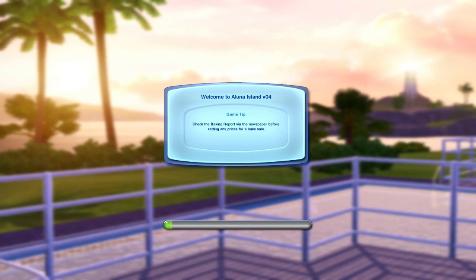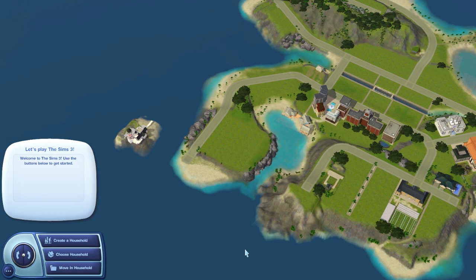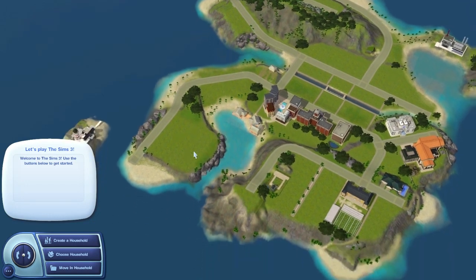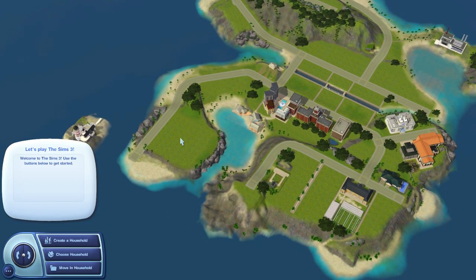Mostly this time around it's just cosmetic changes. There were pretty much no bugs reported — at least no real bugs. Some people said 'if you dig down your lot fills with water,' but that's not a bug. That's just what happens on low-lying lots due to ocean height. You have to dig down on higher lots and it'll be fine. That's not really a bug, it's just something that's unpreventable.